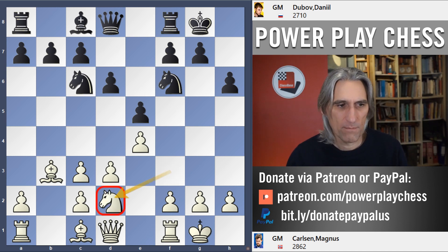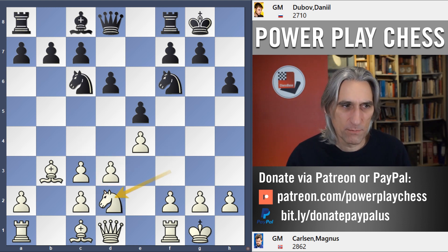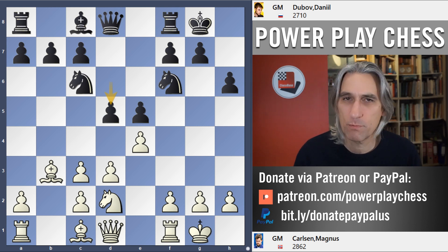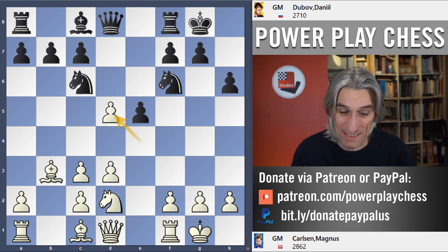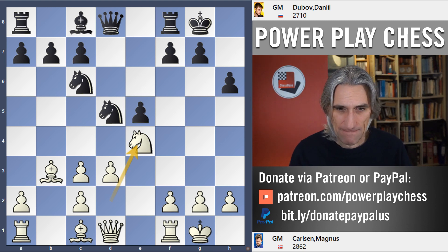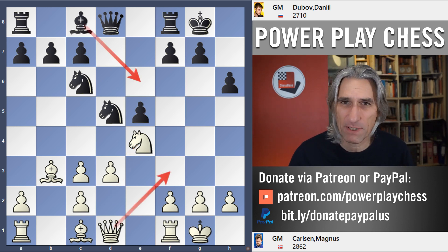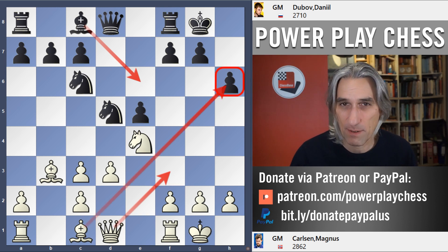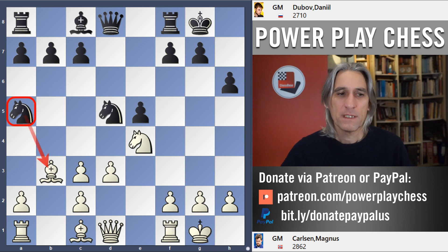Knight d2 from Carlsen — it could be that he wants to spin the knight around, or he's making room for the f-pawn. The solid move is bishop e6, but Dubov likes adventurous play and advances in the center. This is risky because there are a lot of tactics in the position. If bishop e6 then queen f3 — that feels a bit uncomfortable with the bishop pointing at the pawn on h6 — so Dubov plays knight a5, wanting to eliminate that bishop to calm things down.